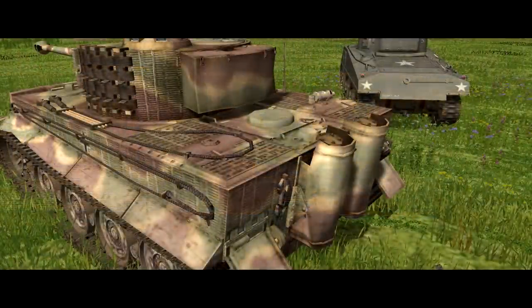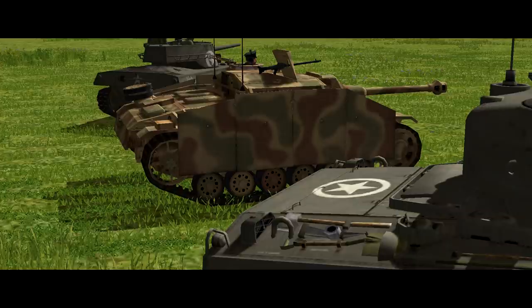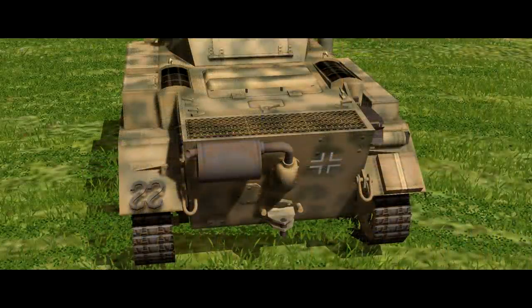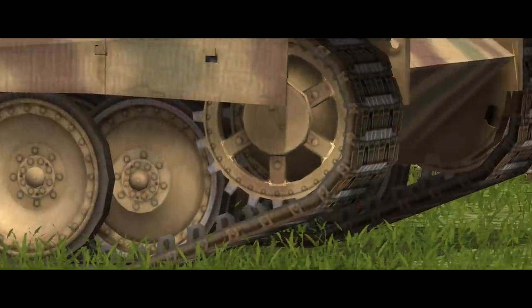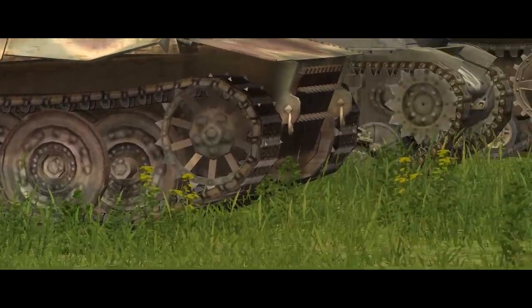It's pretty easy to work out where subsystems and crew positions are inside vehicles by examining the external features. The easiest is usually the engine — this is usually either in the front or the back of the vehicle and is given away by exhausts, ventilation grills, and large access hatches. If we have a hit in this area, we can guess that the target vehicle has a damaged or disabled engine. You can also exploit the game audio here: vehicles with disabled engines don't make engine noise, so if you get close, you can tell if you scored a mobility kill. Similarly, hits on the tracks or wheels usually translate into degraded mobility.